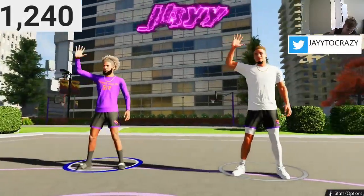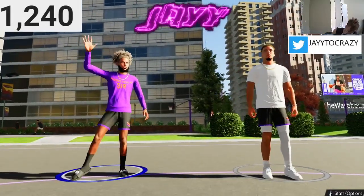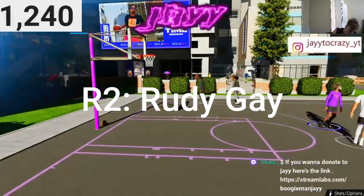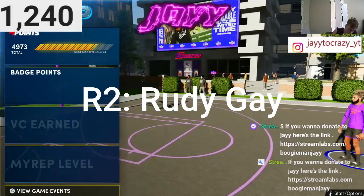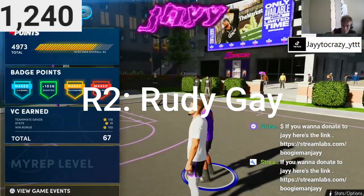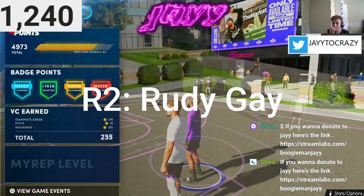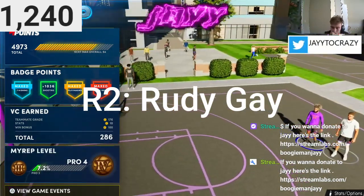Release Two is Rudy Gay. This is slightly different from my current gen jump shot, but Release Two is Rudy Gay. Rudy Gay is a perfect Release Two — everyone should have Rudy Gay as Release Two. If you need a jump shot, you need Release Two Rudy Gay. I don't see anyone with my jump shot in the park, and if you leave me open, it's going in.